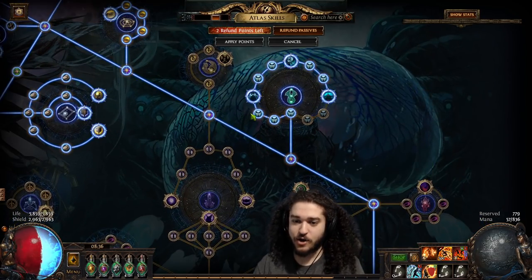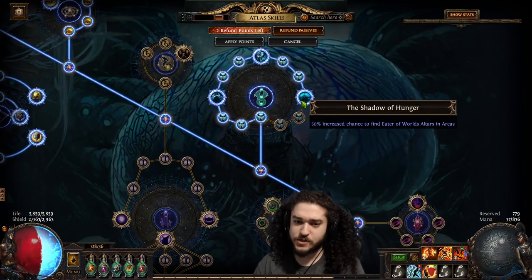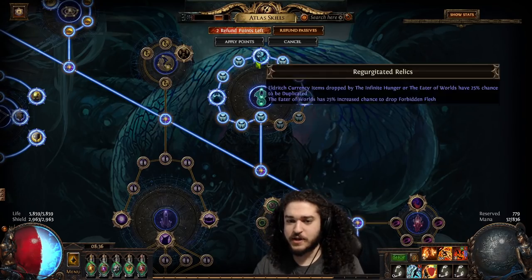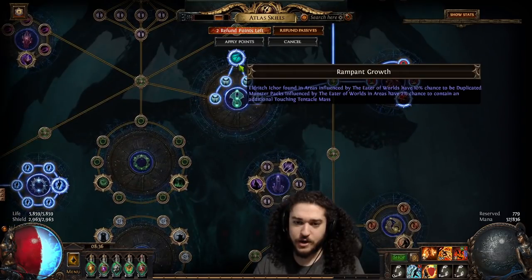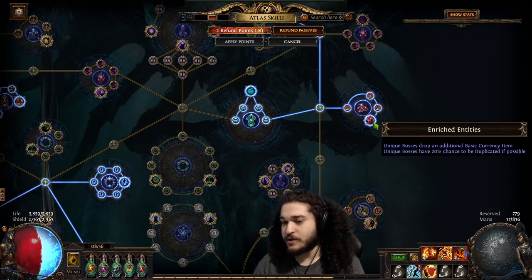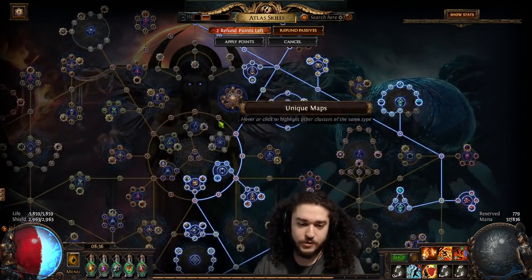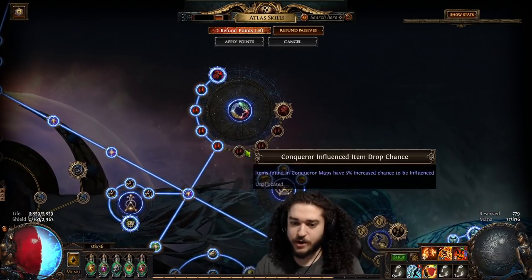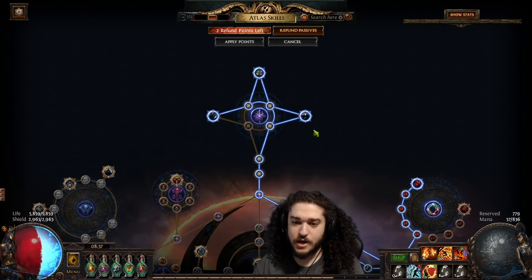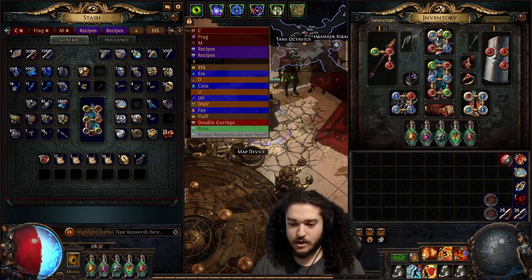I grabbed this entire cluster for Eater of Worlds. I'm not sure how much I like some of it, but a few nodes here are super good. Moving across, I grabbed all of Rampant Growth mainly for density. Double map boss is not too bad for map sustain and guardian maps. Normally I'd respect the exile spot when running conqueror maps, but when farming I keep conquerors active to increase the chance at conqueror maps, plus the full bossing setup for extra map sustain.